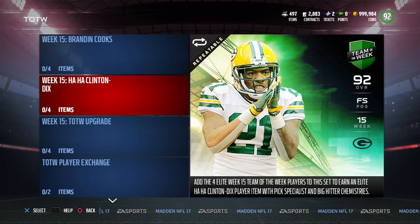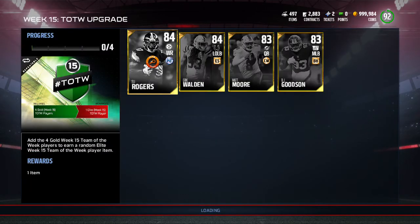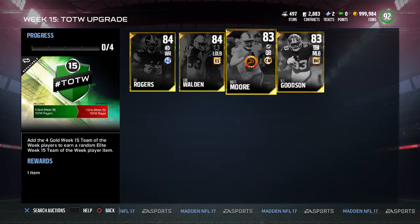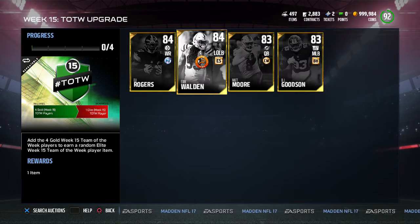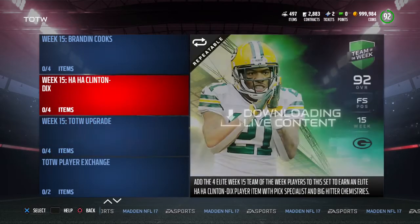Then we got HaHa Clinton-Dix. I actually want his card — he has better stats than my 91 Eric Berry, so I'm just going to wait until his price goes down and then I'll probably get him. Checking out the gold players first: we have Eli Rogers, Eric Walden, Matt Moore, and BJ Goodson. All these guys had great games — especially Matt Moore, who threw like four touchdowns against the Jets.